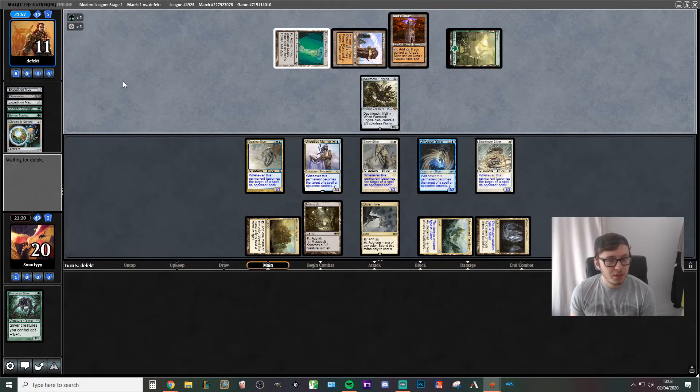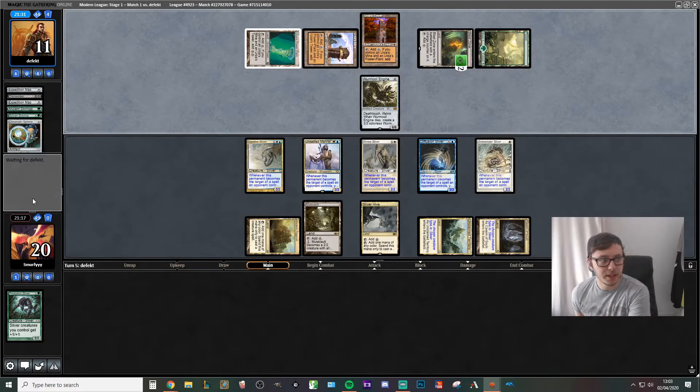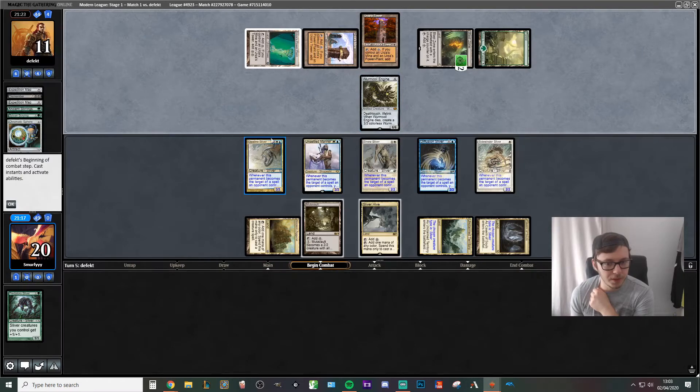What's our opponent up to now? Maybe trying Ancient Stirrings. They've got two mana left. They're probably going to try and get this up to two counters, because at the moment it only kills one Sliver. Oh okay, they've just put the counter on it. So I think if we draw a two-drop Lord, we might be able to kill our opponent next turn. So whatever one they block with the Wurmcoil — which would be a 3-power one — so we'll save this one.